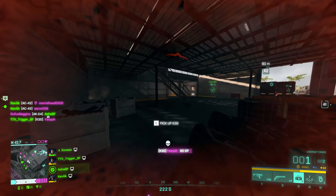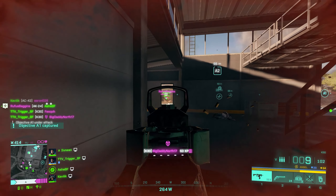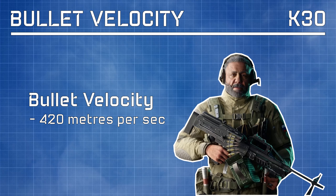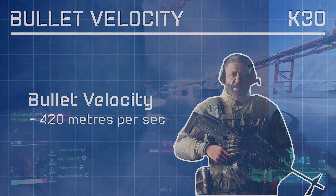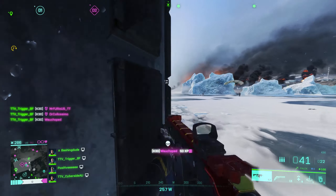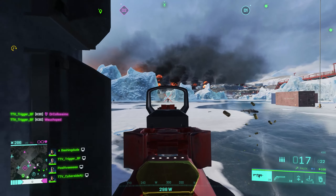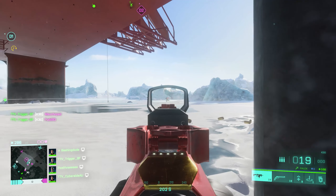Nevertheless the two times headshot multiplier means you want to be aiming for the head or mixing a headshot into your spray if possible. As for bullet velocity our base bullet velocity is 420 metres per second. This is a moderate value for an SMG but relatively low compared to other weapon categories, meaning tracking with the K30 is more difficult at longer ranges as more leading is required.